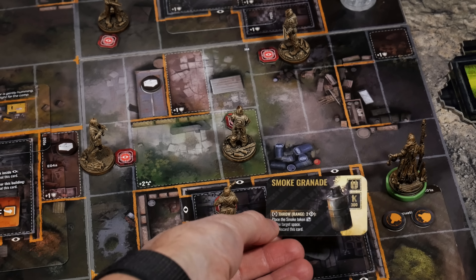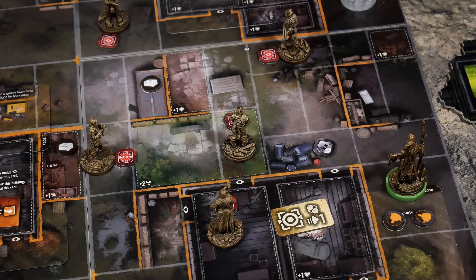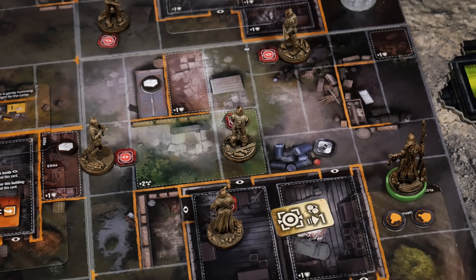The unknown token tells us the bandit comes in with an Overwatch token and which direction it's facing - north, based on the compass for this mission. I skid to a halt. One of the bandits is yelling something to the radio: 'And where is that idiot who tossed the spare cell key into the electronic anomaly? Yes, the one in the shed. Electric. Damn you. Not the springboard outside the camp.' Flipping this card - it seems we found something important. It states: Spare Key Location. Someone has thrown the spare cell key into the electro anomaly. Keep this card next to the board as other cards might reference it later.